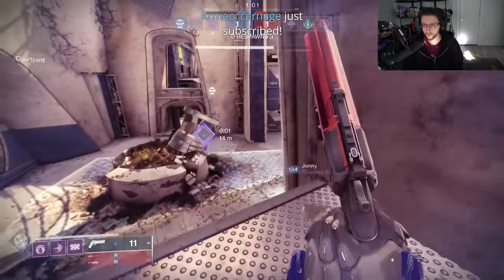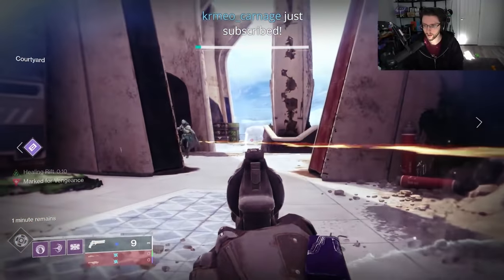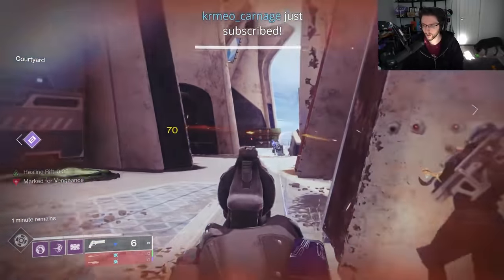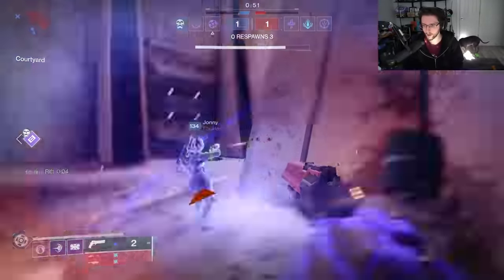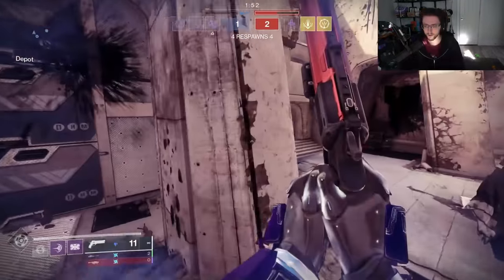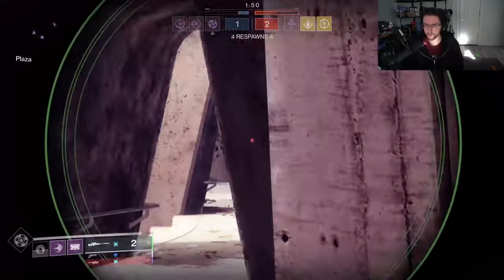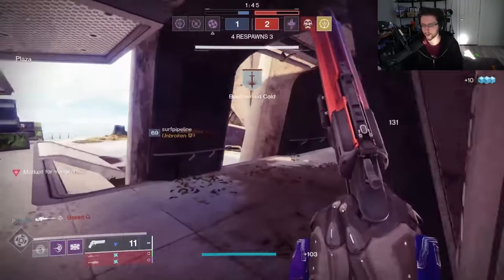Certain weapons also get a hand-tuned stat, like Nightfall and Trials weapons, whereas all other guns have just a generic AE stat based on their archetype. In Season 17 this will be a hidden stat, like aim assist and recoil, but in Season 18, several previously hidden stats will be visible in game on the weapons screen.